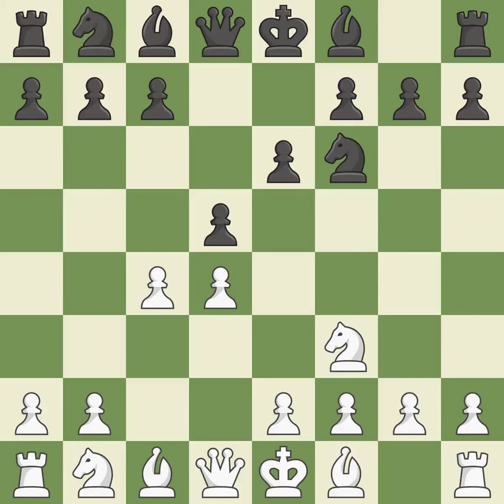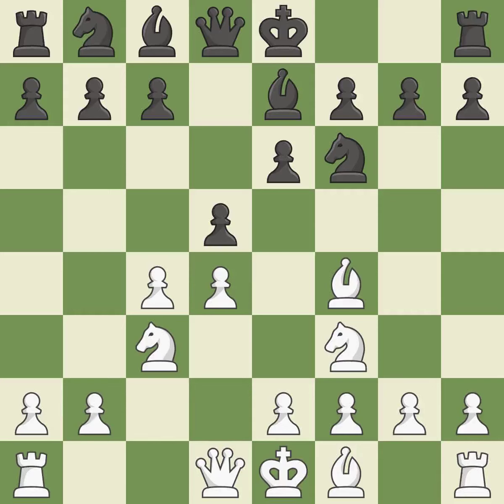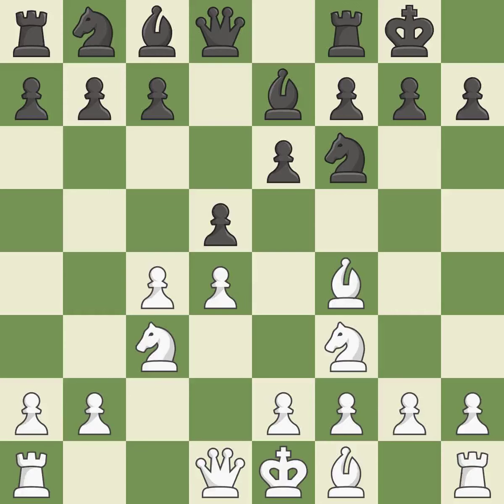As it occupies space in the center, attacks the c4 pawn, and aids in maintaining control of the e4 square. This develops a knight from its starting square, activating it. Bg7 develops the bishop, supports the knight on f6, and prepares castling. Bf4 develops the bishop toward the center and controls the e5 square. Castling gets the king out of the center and activates the rook.